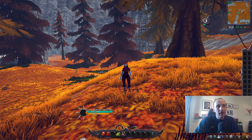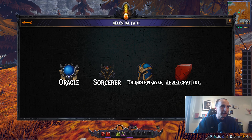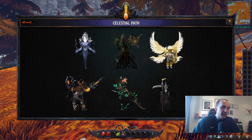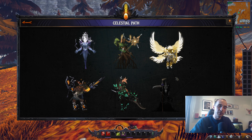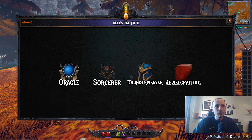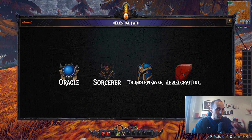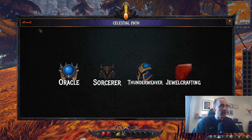Many things, including menus, are going to change later on. There are many classes planned for Valar's release — it's going to have a healer, tank, and DPS holy trinity. We're going to look at the Celestial Path, which contains all the classes and some available to play right now in pre-alpha. There are six celestials in total, and each one hosts several classes and one or more crafting professions.